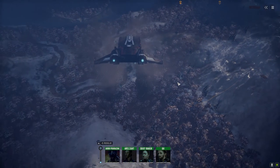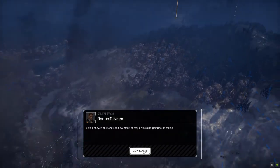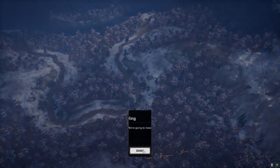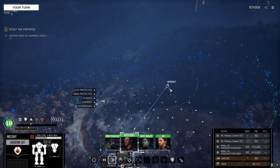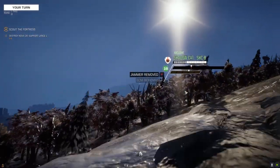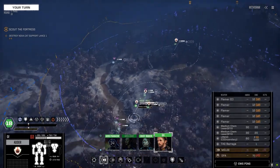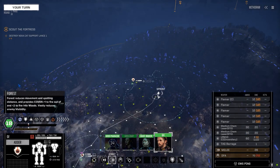Okay, here we go. Looks like we got another lance with us as well, and we're up against two lances. That should be interesting - oh, it could be turrets though. Let's get up here, going full throttle, try and get some height. This is the one we've got to cross the river, right? Let's make sure only the jump-capable mechs go up here.